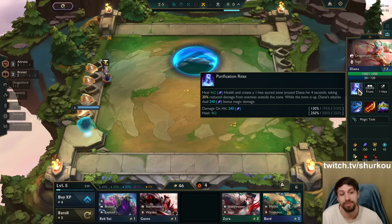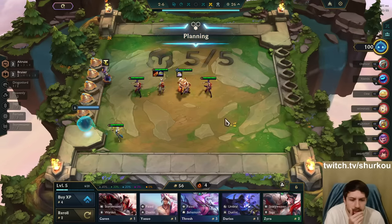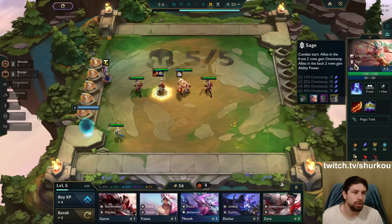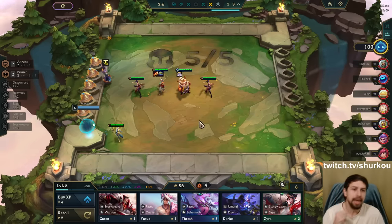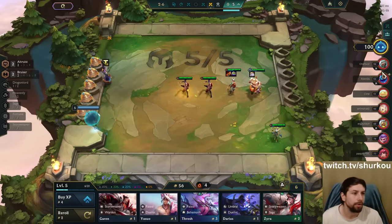Diana's attacks deal 240 bonus magic damage — that's a crazy amount. Now we're getting Duelists. What is she? She's a Sage. Sage: combat start — allies in the front two rows gain omnivamp, allies in the back two rows gain ability power. We would like to play Sage for some omnivamp, but it's fine. Can I get the full win streak? I need to position maybe a little better.